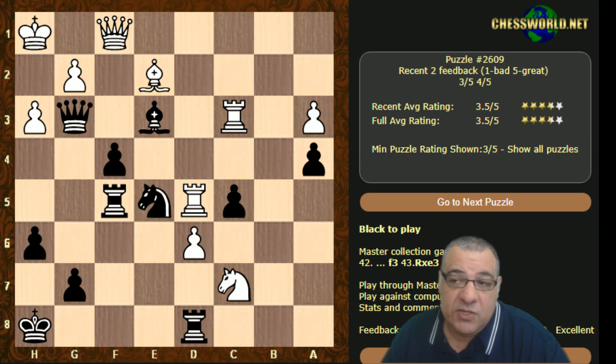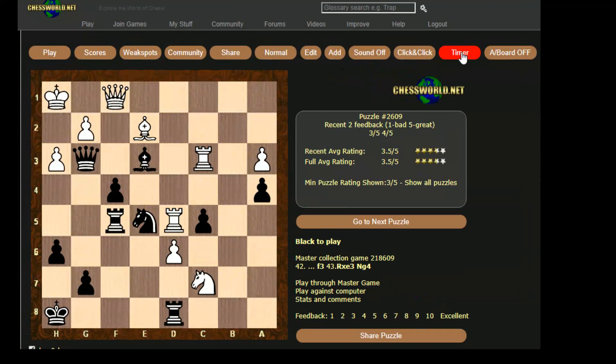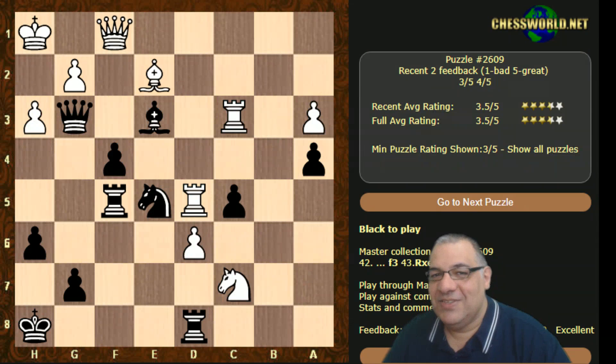I hope you got something from that and enjoy these new options. If you're struggling with puzzles, you can extend the timer with the timer button or use the analysis board. Let me just show you these extra buttons at the top — timer and analysis board, which you can toggle on and off. Hope you enjoy that. Comments, questions, likes, and shares appreciated — thanks so much.